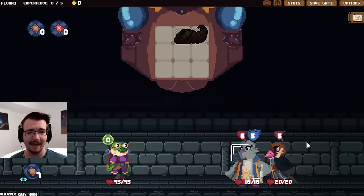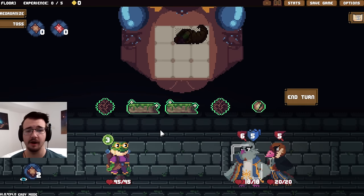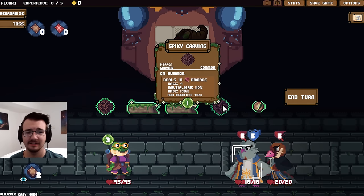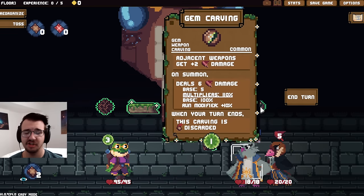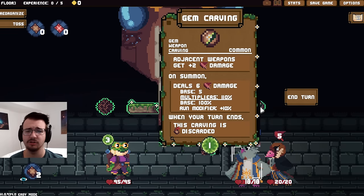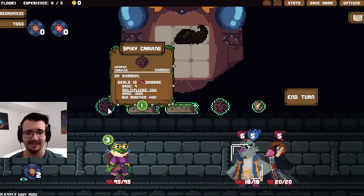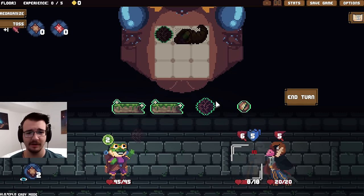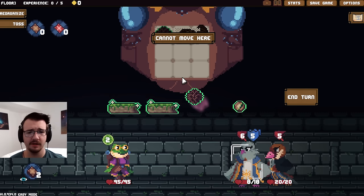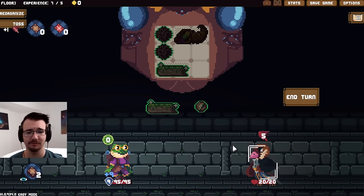So Tote in battle draws a ton of carvings, and I have multipliers because of the run. Carving that deals damage, carving that blocks, boss one — pretty standard. Adjacent weapons get plus two damage. On summon, deal six damage. When my turn ends, this carving is discarded. Let's get rid of the one that blocks everybody. I have to save room in my backpack for the stuff. I have so much magic's HP — this is interesting.